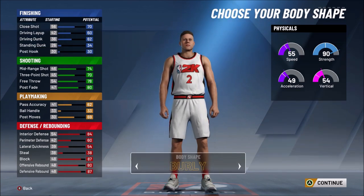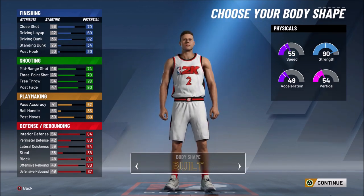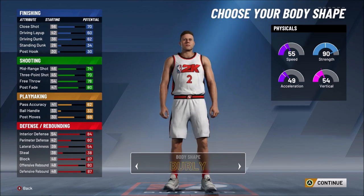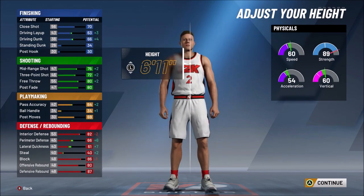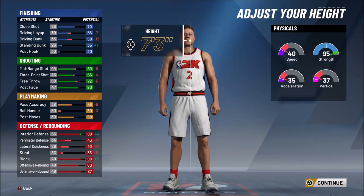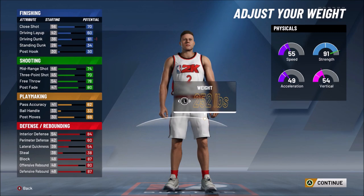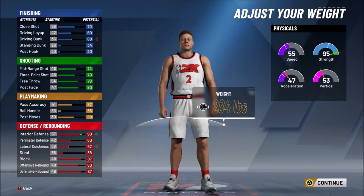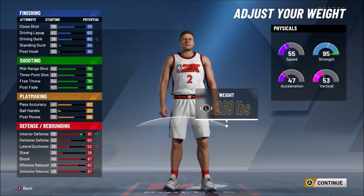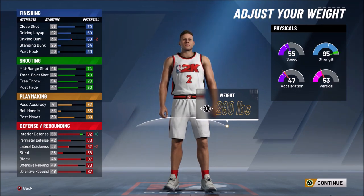With the attributes done, this build can shoot, drive, get blow-by animations, control the ball as a big man, and has defense. For body shape, it doesn't affect gameplay, so go with Burley — the biggest body shape. For height, you can go seven foot or seven-three. I'm going with seven foot because look at the difference in speed — perimeter defense and lateral quickness get crushed at seven-three. For weight, max it out — strength goes to 95, 2K17 screens are back, and it doesn't even affect my speed.